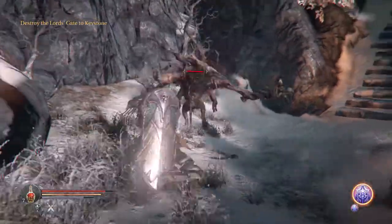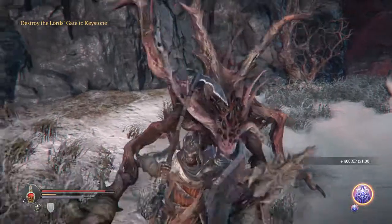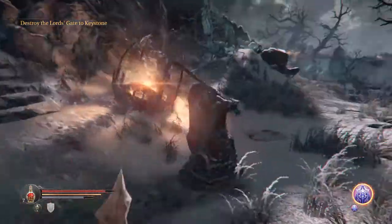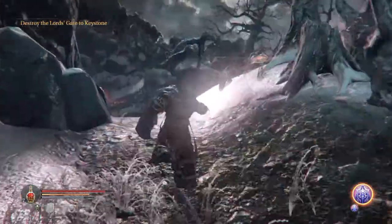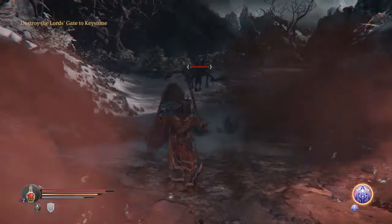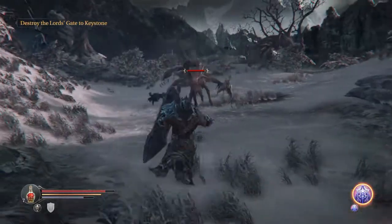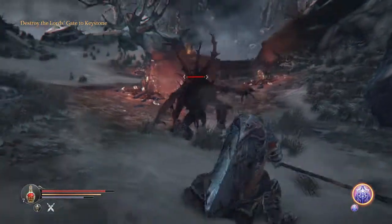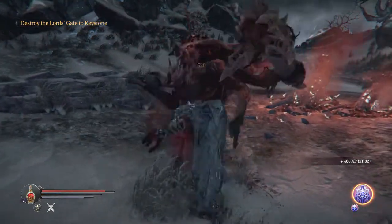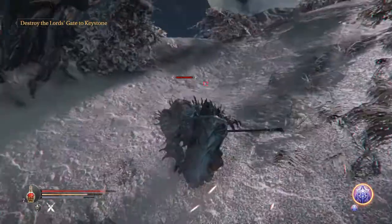We start off the episode dealing with this chimera that we dealt with last time, but every time you quit out of the game or go through a loading screen all the enemies sort of respawn. We're only going to have to deal with the enemies that were going to be spawned here from the first place — not too bad — and he's going to go for his jump, which means we can get behind, wait for his little tantrum, and then come in with the punish. It's a pretty simple strategy but it works wonders on these guys.